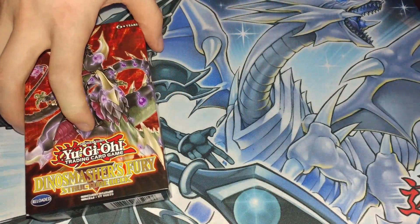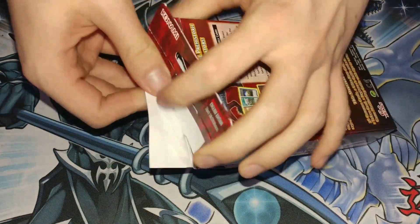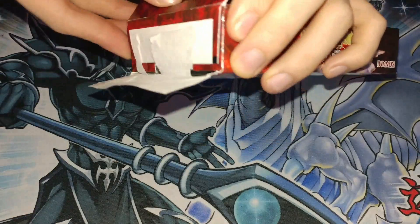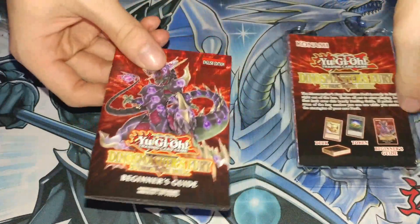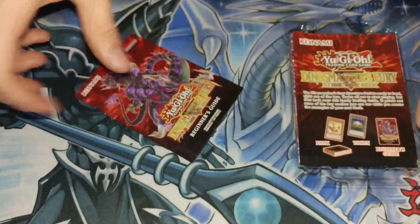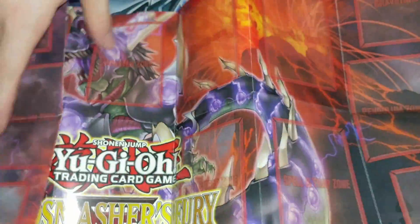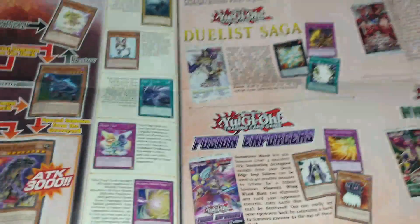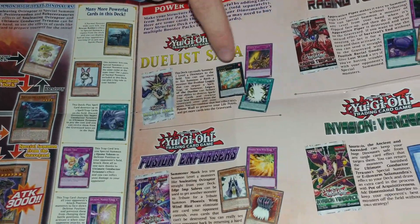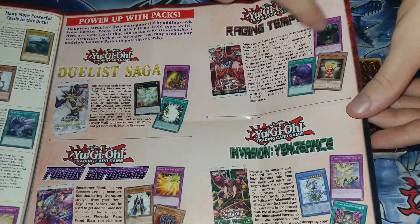I'll open one of them on camera so you guys can see what's in them, then I'll pause the video and go through and make the deck - showing you a way to build a 40-card semi-playable deck out of just 30 dollars. So it includes probably the rule book - oh, it's a beginner's guide, not even a rule book. You have to go online to get the real rule book. It includes this mat - it's pretty cool I guess, although they're paper so they're not great.